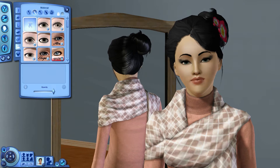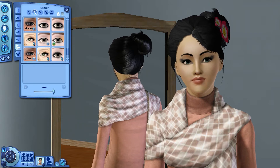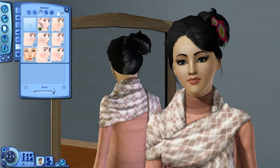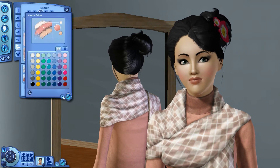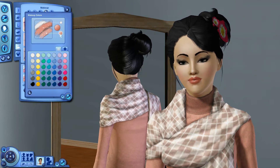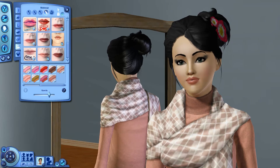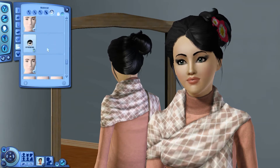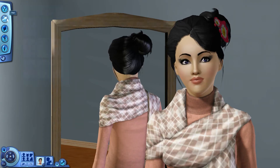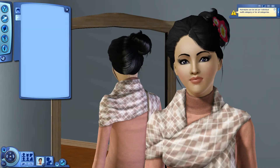I decided to go with some dramatic eye makeup — very black and smokey and just absolutely gorgeous. All the content I am using is safe, so if you want to download her, do not worry about it slowing down your game or getting any viruses. I want some nice lipstick that's kind of matte and very natural looking, and then of course custom content contacts. I thought purple would be a nice color because that's very out there and kind of wild.